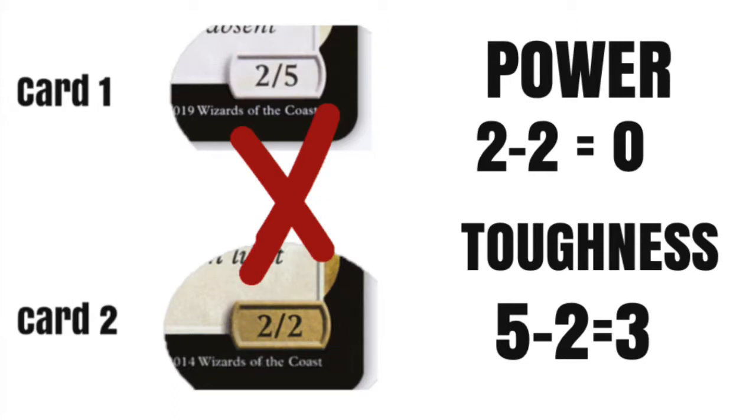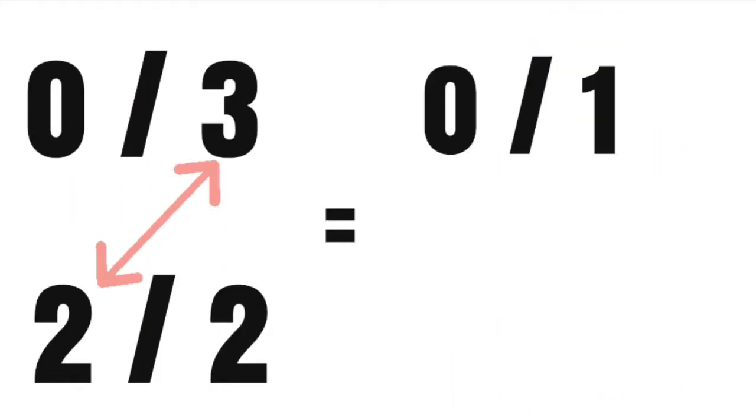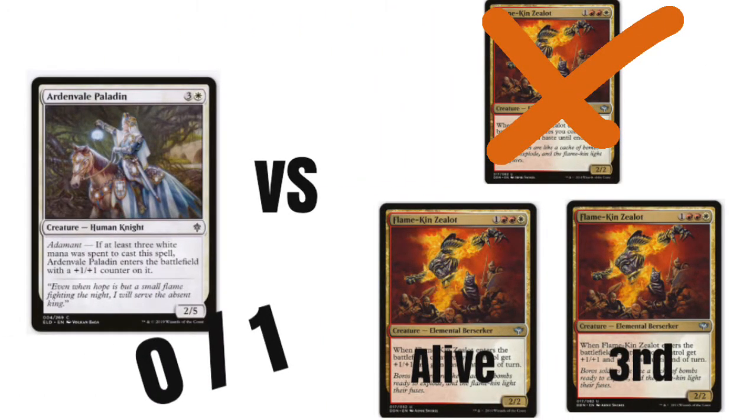You would now be 0 Power and 3 Toughness versus that second card. The second card blocking you is also a 2-2, but now you are 0 Power and 3 Toughness. You do no damage to the second defender because you have 0 Power. They have 2 Power, so they bring you down to 1 Toughness, and now you are 0 Power and 1 Toughness versus the third creature blocking you.